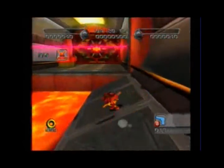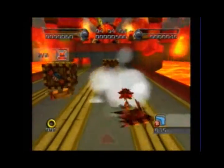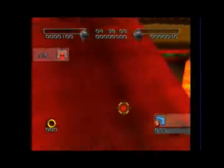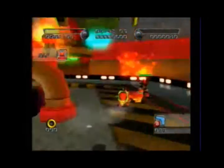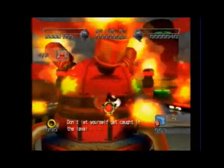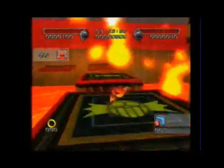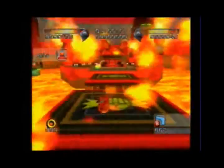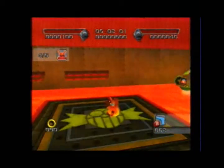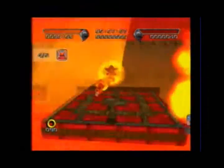I'm pretty sure this is the way to go — not a hundred percent though. I believe these platforms will always pop up once you activate the lava. And once you get far enough away from the Shadow Androids, they won't bother you anymore. So if you don't want to destroy them, the best thing you can do is just try to get as far away from them as you can.